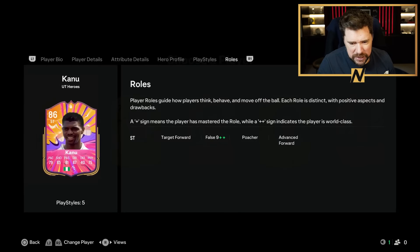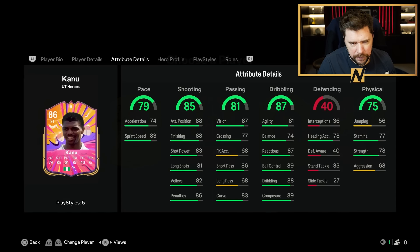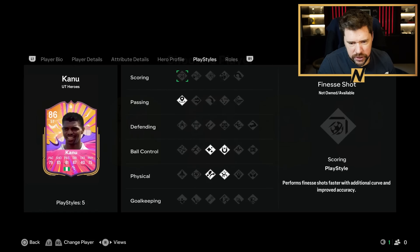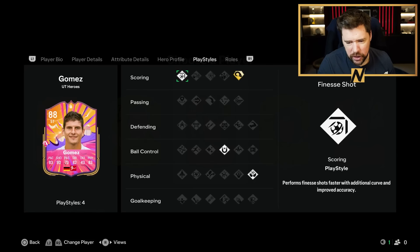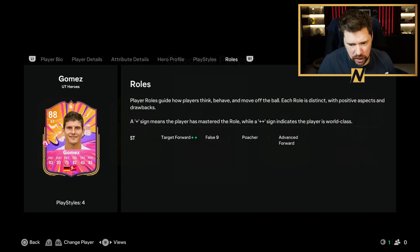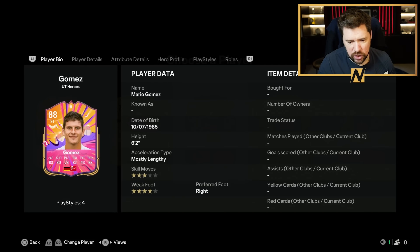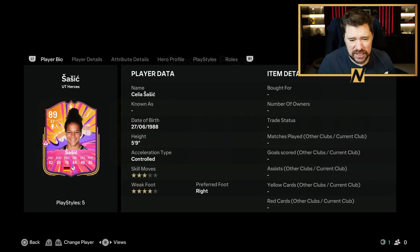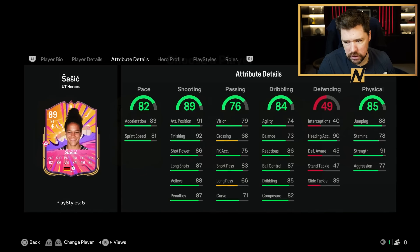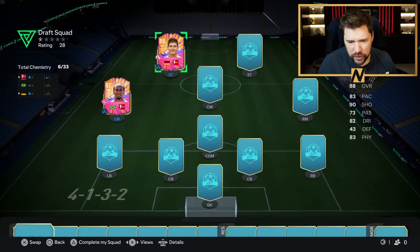We've got Mr. Canu here. False nine plus plus. Three star, three star, six foot five. It's not a great card. We've got Gomez. How he doesn't have aerial plus, I don't know. But aerial, power header plus, finesse shot, first touch, target forward plus plus. Great shooting, good dribbling, good physical. Three star skill moves, four star weak foot, mostly lengthy, six foot two. Or we could take Sasic, who does have aerial plus, but is only five foot nine. I think I'm going to go with Gomez on this one.